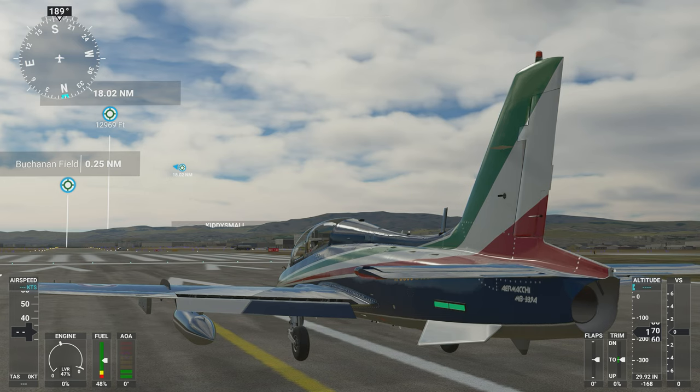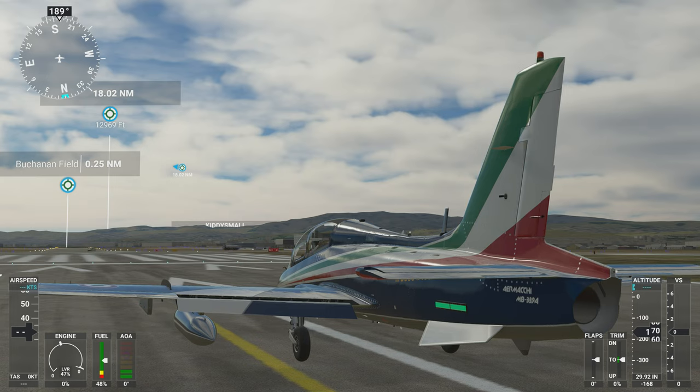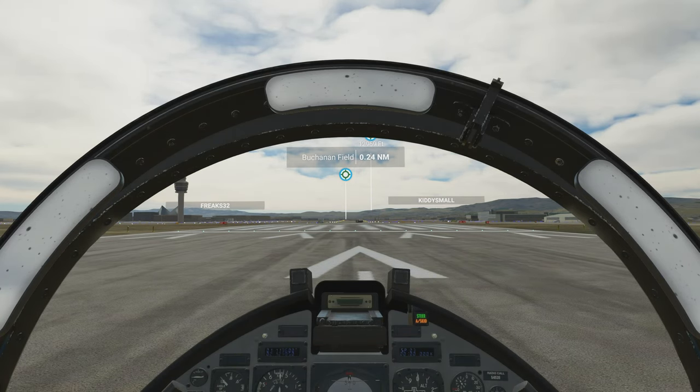Welcome back everyone. Kony is here. Today I'm flying an Italian military jet trainer and light attack aircraft. It's made by Aermacchi — it's an MB339A. I'm actually flying the PAN version, which is the aerobatic version. So let's go ahead and see if we can fly this thing. I've had some trouble, but let's see if this will work.